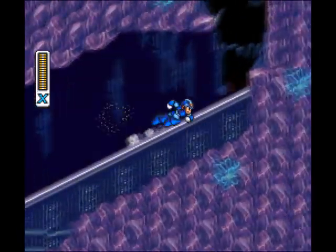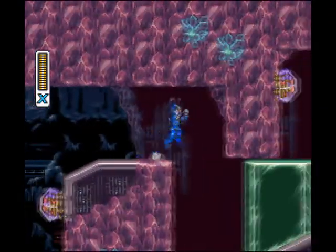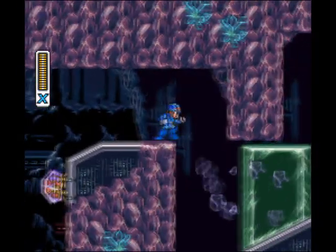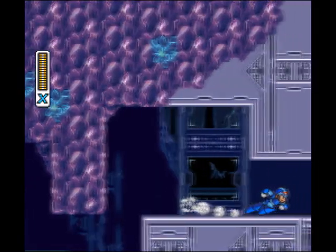Casually take out the bats here, and we're pretty much done with the stage. Just a few more reflexors. Ignore that one. Take out that one. Lead the crystal and dash through. Onward to Crystal Snail himself.